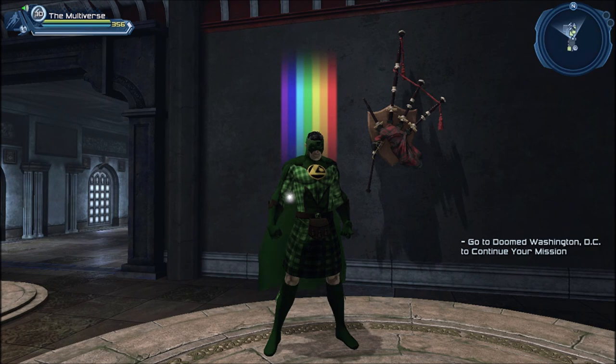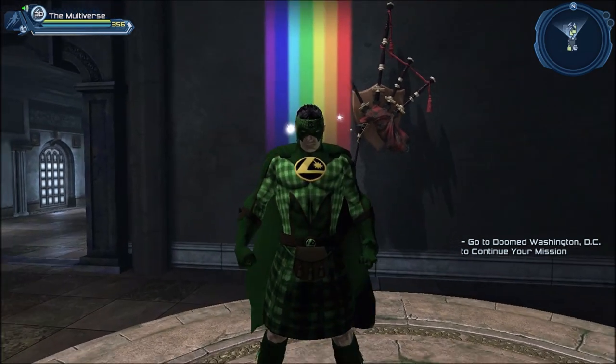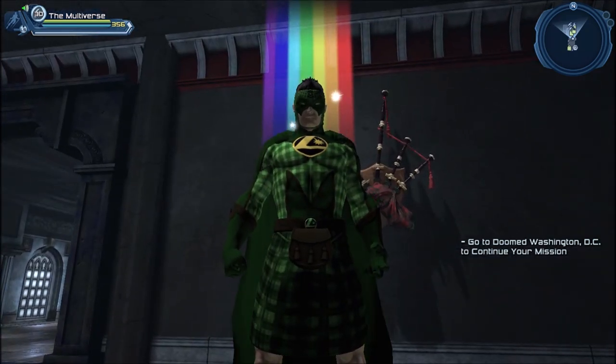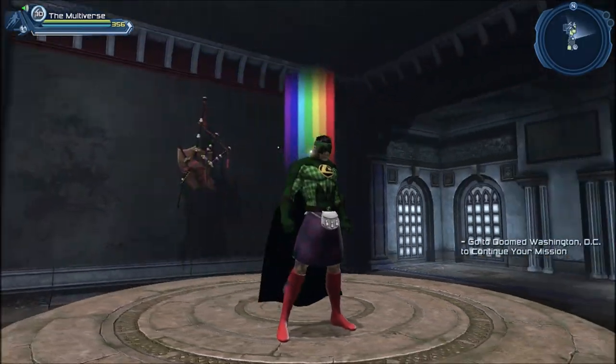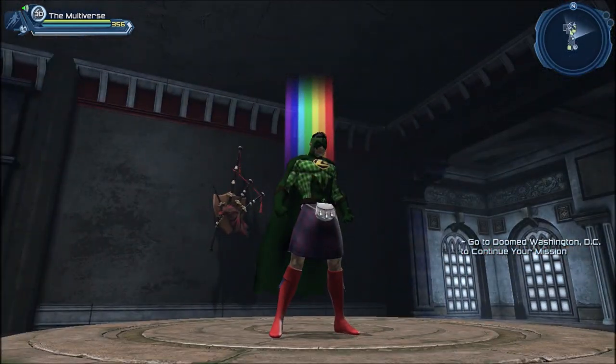Here on the wall we have the bagpipes. My character is wearing the Rainbow accessory and the kilt. With the kilt, I'm using the material — let's remove the material so we can see what the kilt looks like without it.